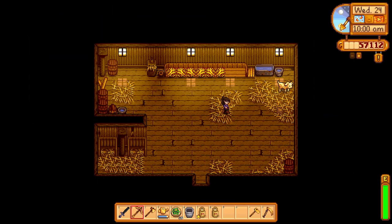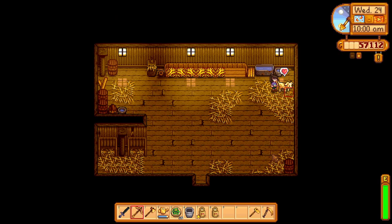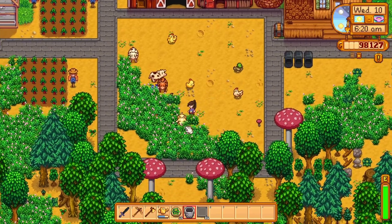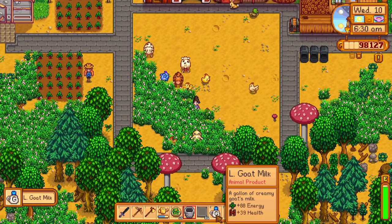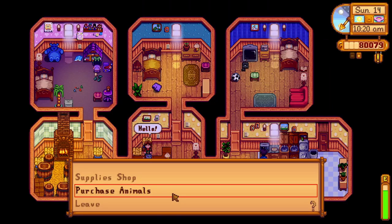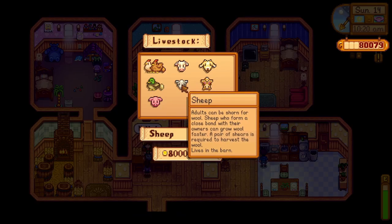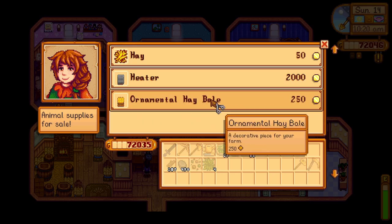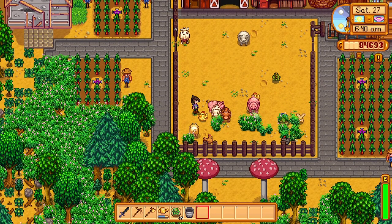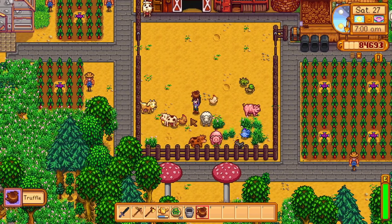Goats act just like cows but only produce milk every second day. You'll get goat milk, and once they mature after feeding and petting them they'll produce large goat milk. The deluxe barn unlocks sheep, which can be bought from Marnie for 8,000 gold - I'd also recommend buying shears to cut the wool. Pigs also become available with this upgrade and although pricey at 16,000 gold from Marnie, they'll produce truffles which you can turn into truffle oil, an artisan good that sells for a lot of gold.